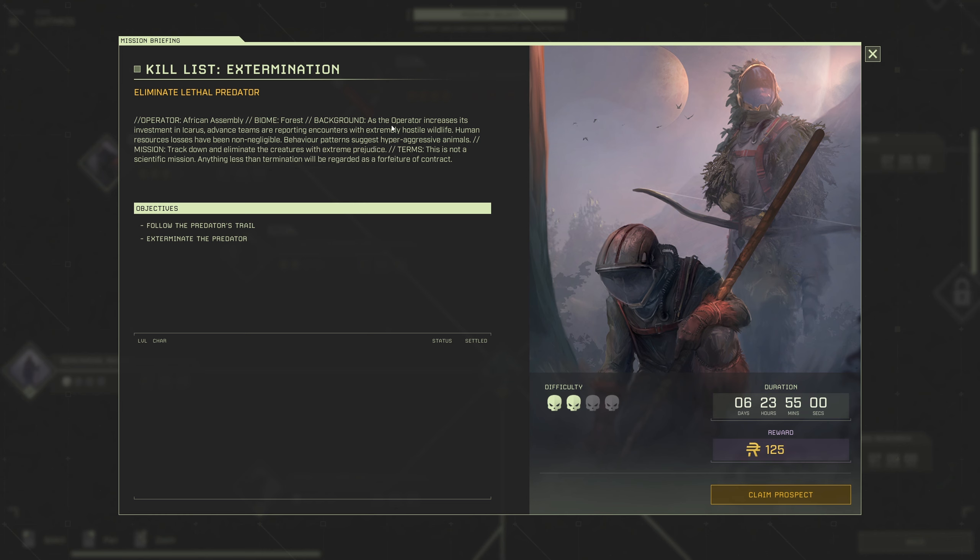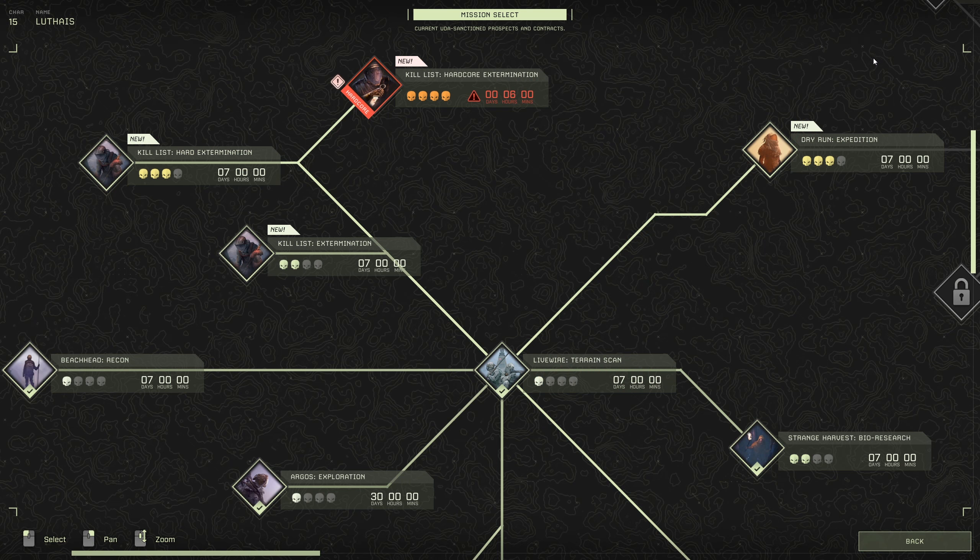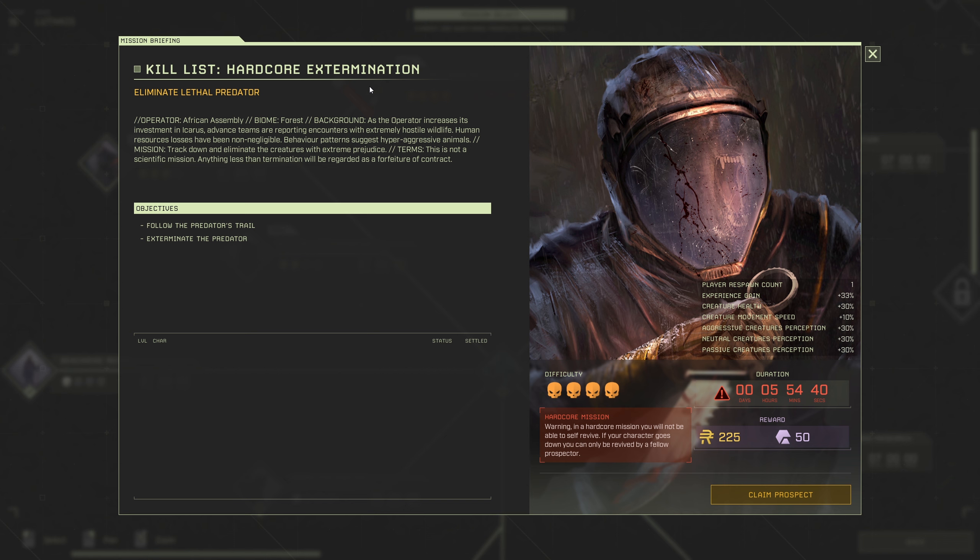The mission description says this is not a scientific mission - anything less than termination will be regarded as a forfeiture of contract. That gives you a better idea of what you have to do. The Assembly is new to Icarus - you can get 125 experience. In a hardcore mission you will not be able to self-revive; if your character goes down you can only be revived by a fellow prospector. If you die, you're out.